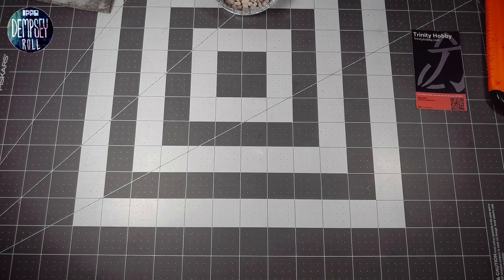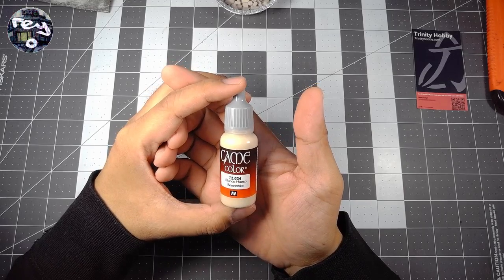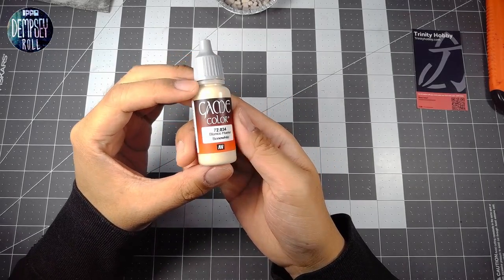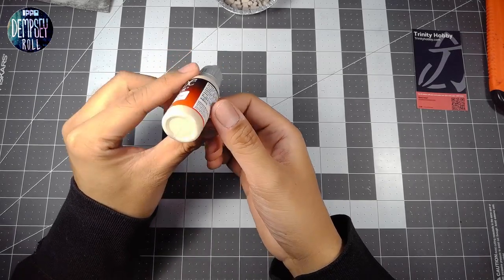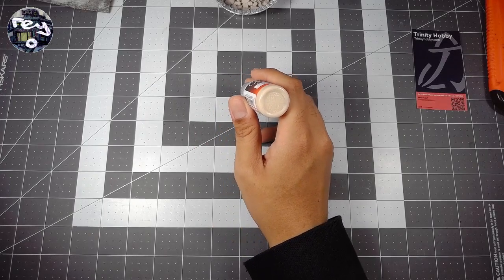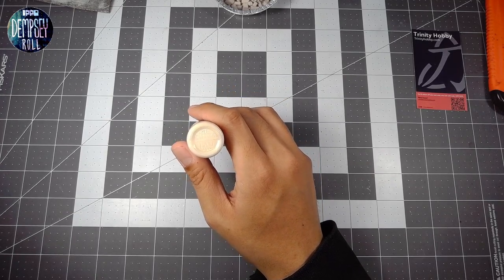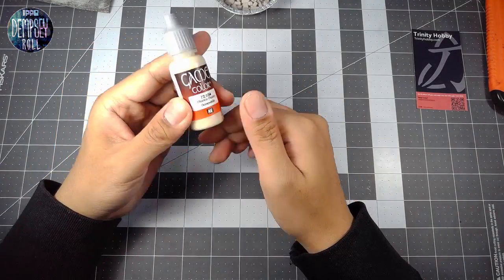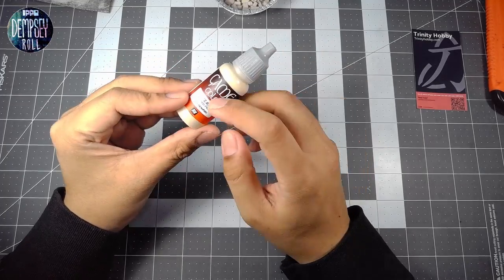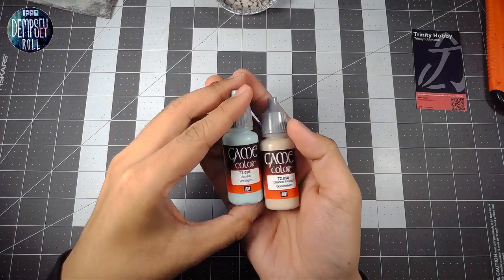Super boring, but we also got some paint. This is another Vallejo Game Color paint. In the old Warhammer Citadel paint range it would have been called Bleach Bone; in the current Citadel paint range they call it Ushabti Bone. This color here — Bone White — is fairly close to Bleach Bone. I think this is maybe a touch lighter than your standard Bleach Bone or Ushabti Bone from Citadel. We actually compared both of them at Trinity and it did seem a little lighter, but I think that's fine.